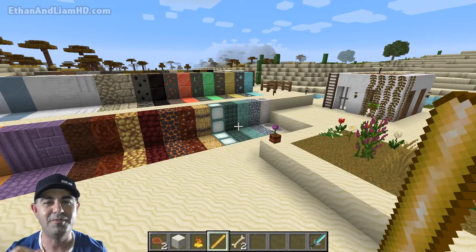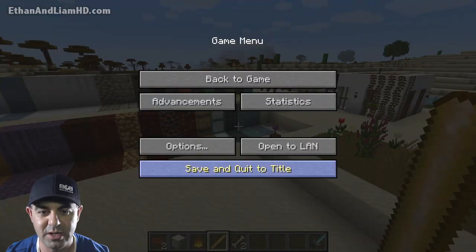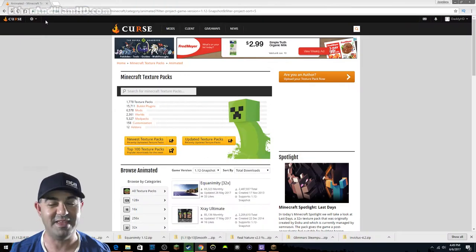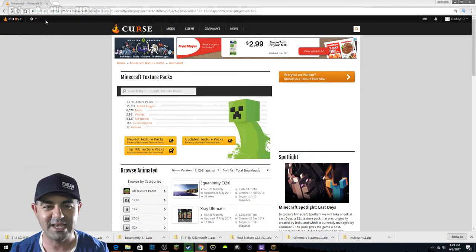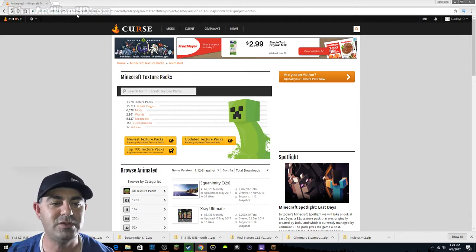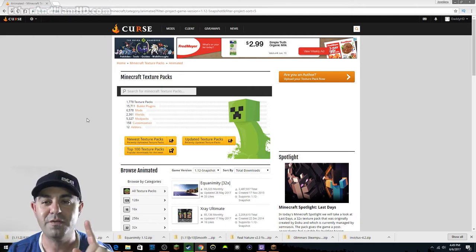If you guys want to download mods, here's where I go — I go to Curse for a lot of things. Minecraft mods, the Curse website is great. Curse is owned by Twitch, by the way. If you go to Curse and type in texture packs, or just type 'Minecraft texture packs' in Google, the third result will be Curse. This is probably my favorite one for one reason alone — there are no traps, no forced downloads. I went to All Textures and switched it to snapshot 1.12.